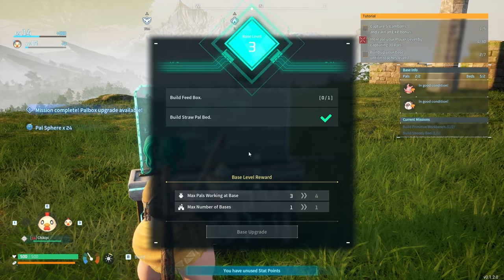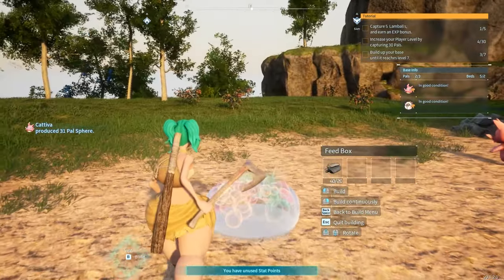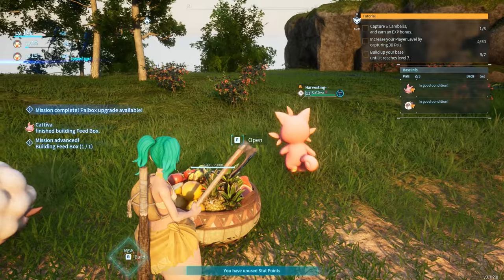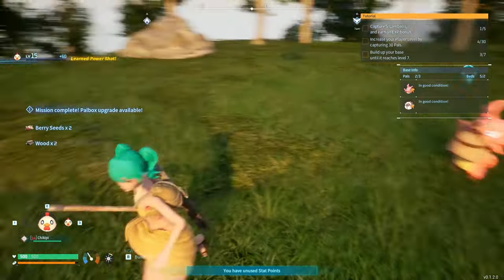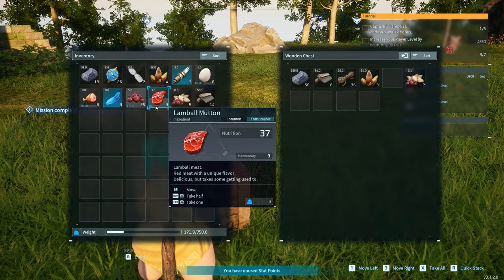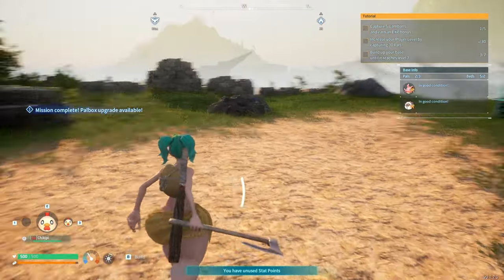I'll put the feed box on this side since there's berries over here that they can gather. Basically they'll get berries and food and put it in this box and then eat from it. All these berry seeds and wood. This is a glitch which I find hilarious — the timer resets when you put it in a different container. I don't think it's supposed to work like that but hey, whatever.